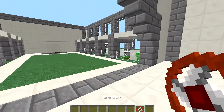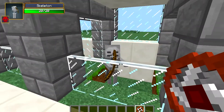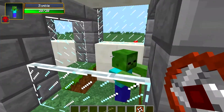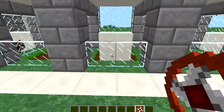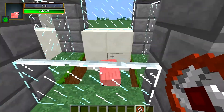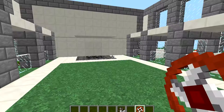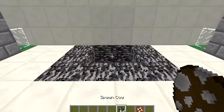Once you've made the grinder, you walk around your world and find what you want to attach it to. The creeper gives you gunpowder, the skeleton gives you bone meal, the zombie gives you rotten flesh, the chicken gives you feathers — pity it's not eggs — the pig gives you pork, and the cow gives you steak.